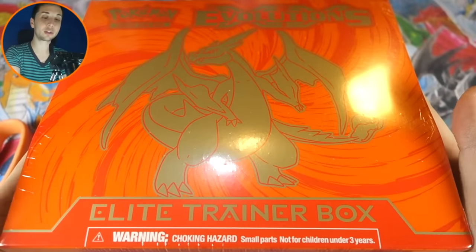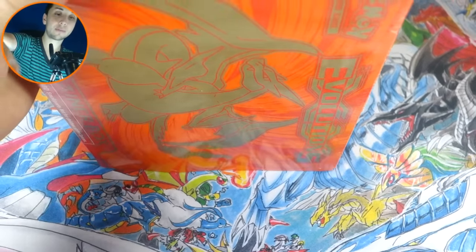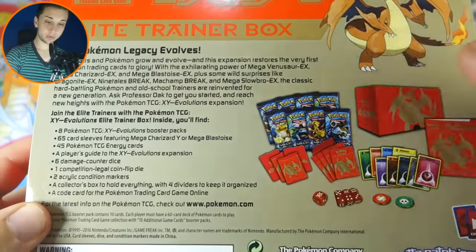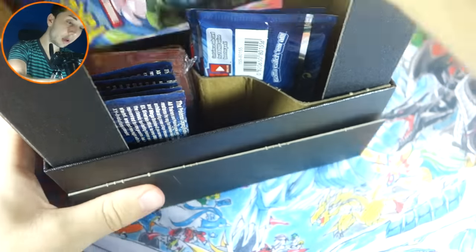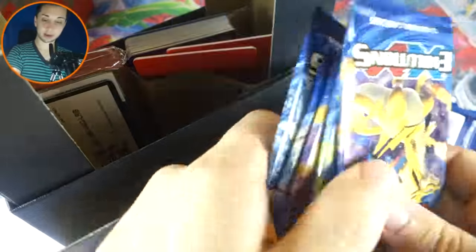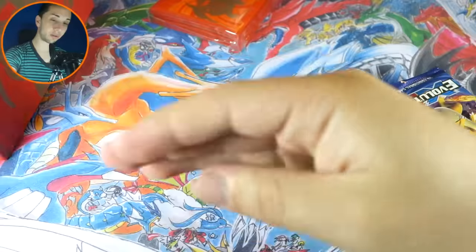We have the Charizard Elite Trainer Box open for you guys today. I've already done a pack battle with the Blastoise one, so you guys can go ahead and check that out if you'd like. But today we have Charizard. We're going to do the same point system we've been doing, with the secret rares not counting for any points — everything else remains the same. Here is the front of the ETB and the back of it — looks very cool. Comes with eight booster packs. These are really well-designed Elite Trainer boxes. I'll just show you the sleeves real quick, because probably my favorite thing added to the ETBs are the sleeves.